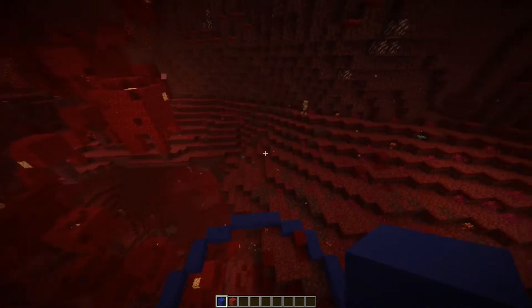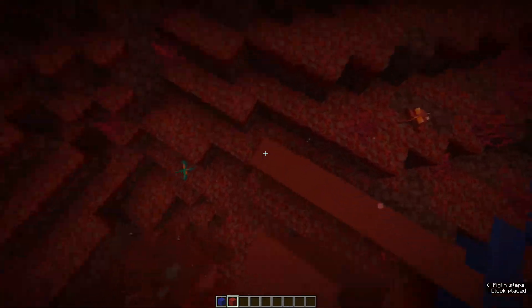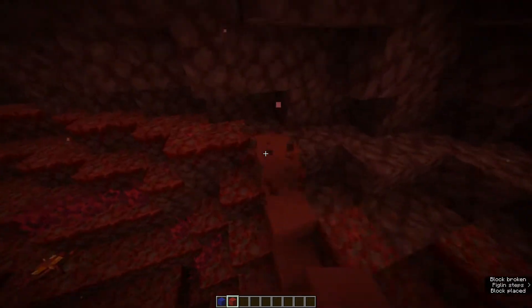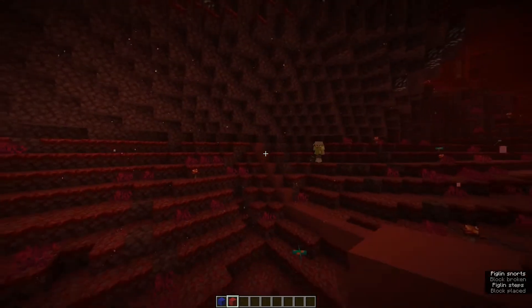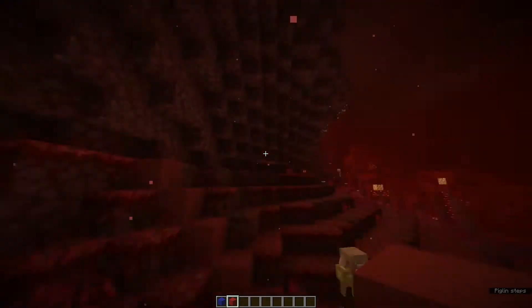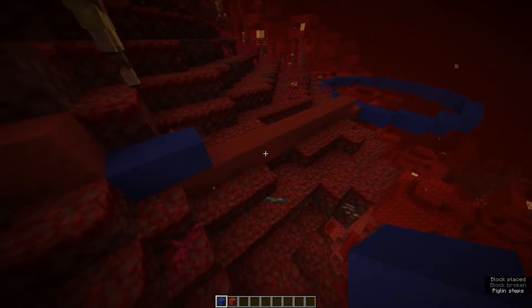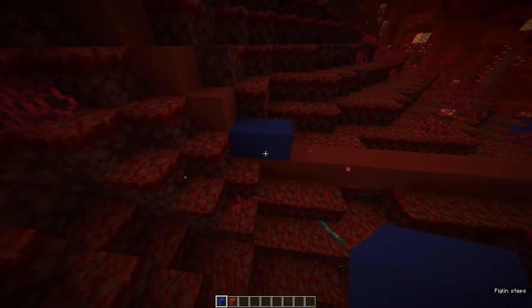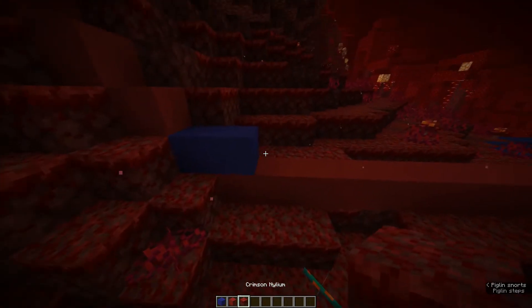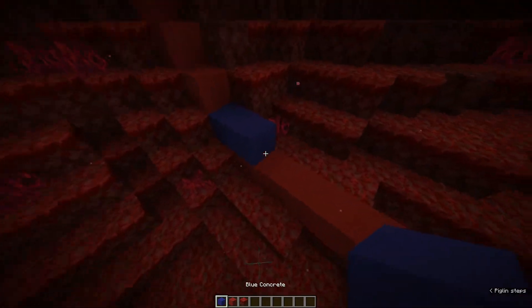I kind of want to have a wall extending off this way, kind of like that, and then sectioning it off. Maybe we could put another tower right about here. I probably should not have used red because that blends in with the crimson nylium — that stuff blends in very well with it.